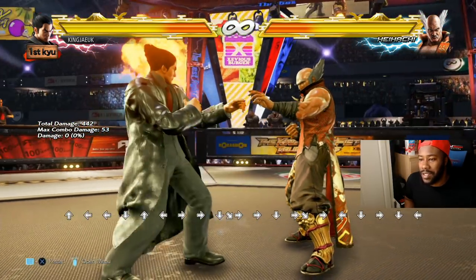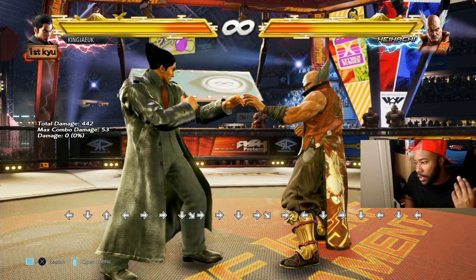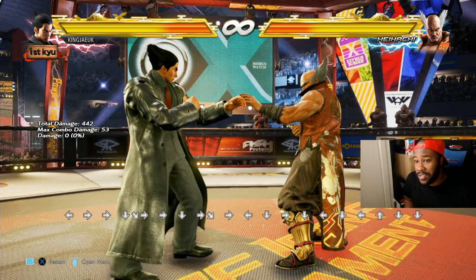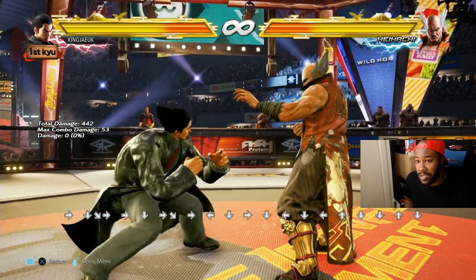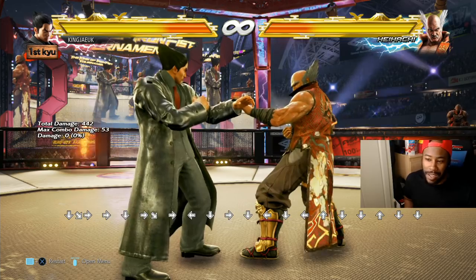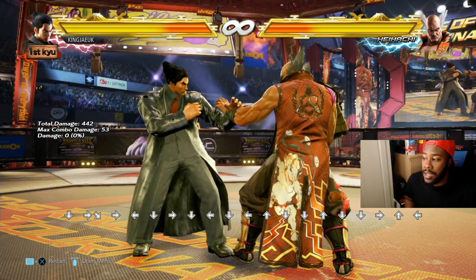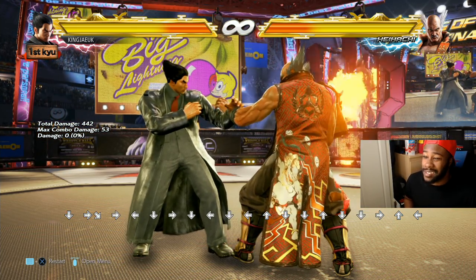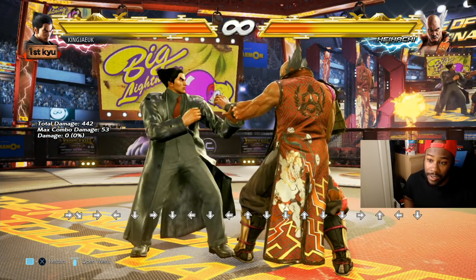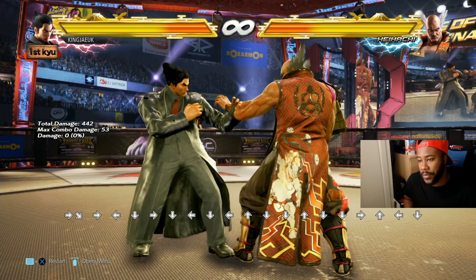Sidestep cancel is one of the easier ways to do a backdash cancel anyway. Sidestep most of the time is used for specific moves — if someone's weaker on one side, you usually sidestep that way. If you take the game seriously, go into practice mode and look at certain moves that you feel are sidesteppable, or that you can get around, maybe by ducking or doing a power crush.